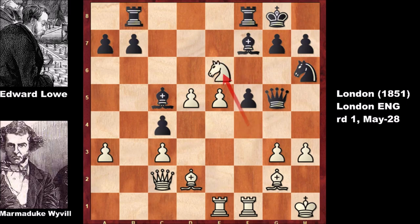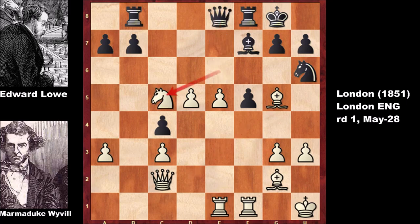We will play knight to e6, attacking the queen, forking the queen, rook, and bishop. Going back, defending the queen - would you capture the rook, or is there a better move? There is a better move: bishop to g5. If you said bishop to g5, then you are correct. Black can't defend the bishop, and white simply captures the bishop. This is better than capturing the rook - it is a free piece for white, not winning the exchange but winning the full piece.